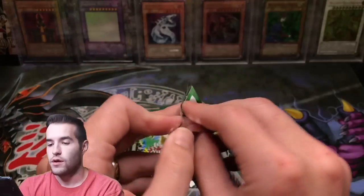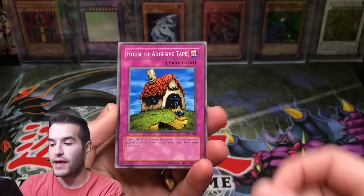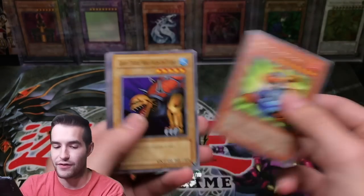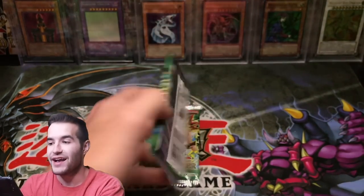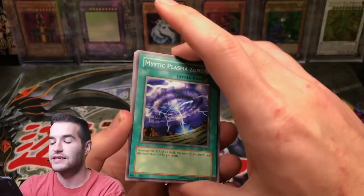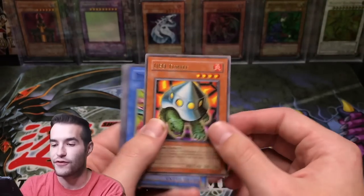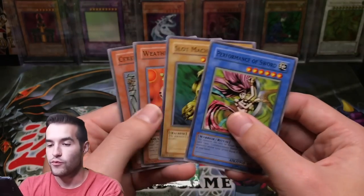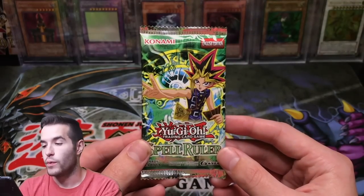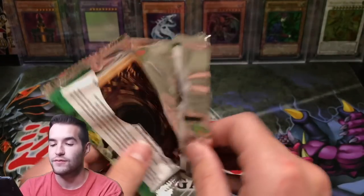Three packs left. Give us a big one, come on, let's do this. Guardian of the Throne Room, House of Adhesive Tape, Queen Bird. Here we go — hit the like button for luck guys. Umiruka, Manga Raiyran — that's a rare. Darkness Approaches has been in like every single pack, literally, it's kind of crazy. Alright, Legacy Week — give us the legacy luck. Mystic Plasma Zone, Hungry Burger, Labyrinth Wall, Curse of Fiend, UFO Turtle — that's a nice rare. Performance of the Sword and Weather Report. There was no Darkness Approaches that time.